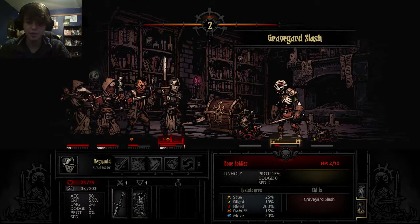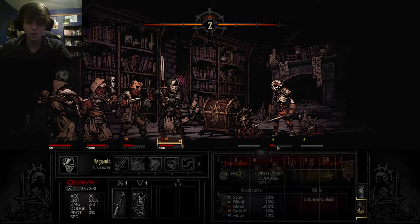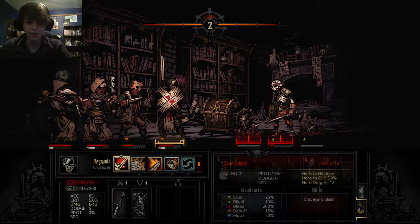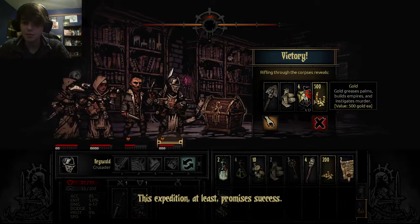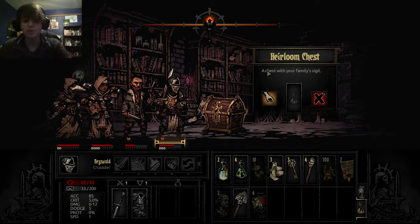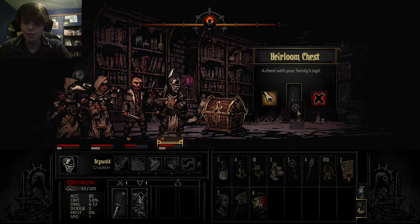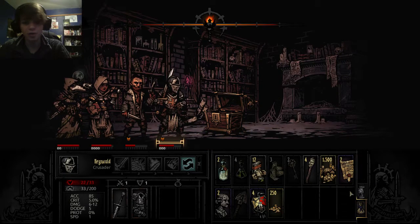They're undead and they resist bleeding because they're skeletons or zombies, but somehow they can still get poisoned. Hey, whatever. You'll come across chests with your family sigil on them, or heirloom chests. For that I want to use a skeleton key — ta-da! I get a little bit more than I would have gotten otherwise.